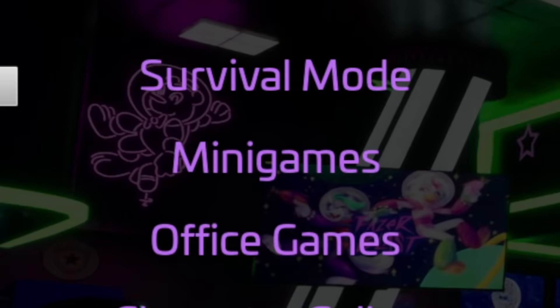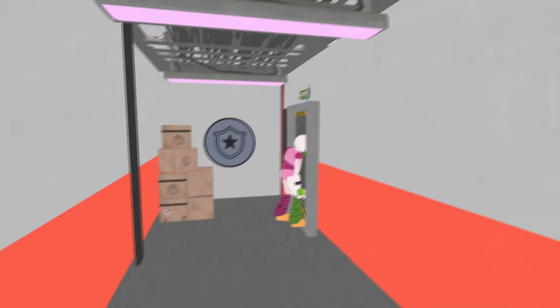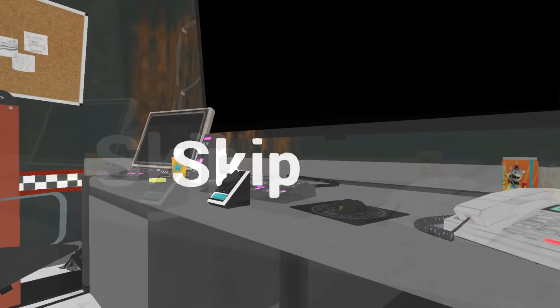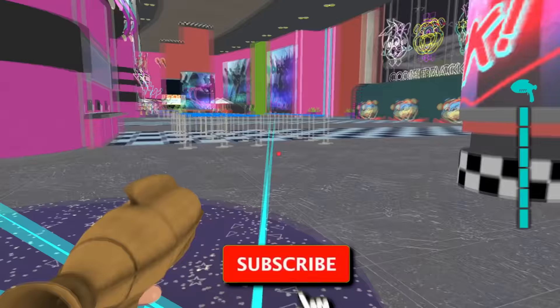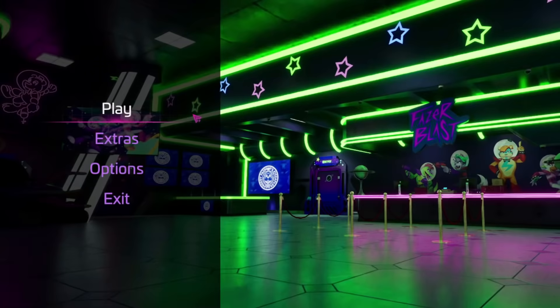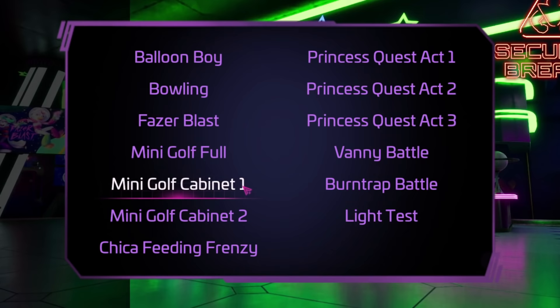This menu also has a scrapped survival mode. I want to spend a bit more time analyzing and researching how this mode works, so I've decided I'm going to make yet another video for this, as I really think it deserves to be discussed in more depth. Stay tuned for that, and make sure you're subscribed if you want to be notified when it's up. The minigames option brings up a list including Balloon Boy, Phazer Blast, and all of the Princess Quest games.